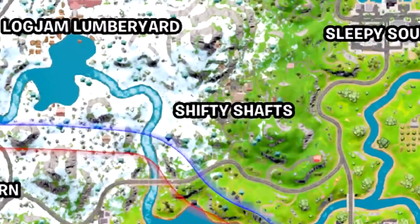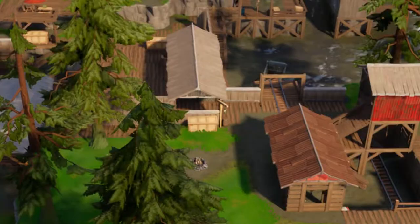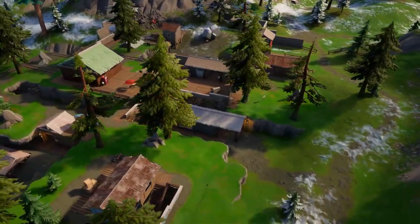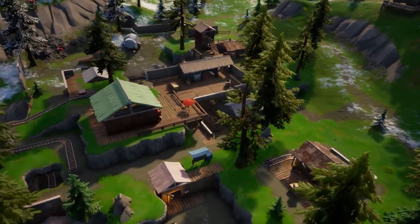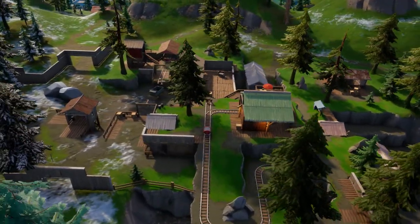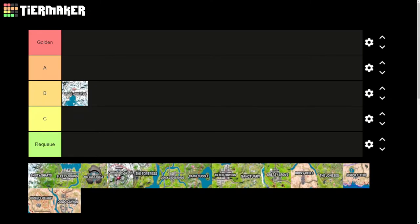Shifty Shafts — it was added when Tilted Towers got added in that big map update. Now this is a place I'm going to 100% say is one of the best places for cover. There's so much cover, so many walls you can hide behind, so many peaking walls. Obviously it's a mine shaft — you have a whole underground mine area that's perfect for wall-peeking.